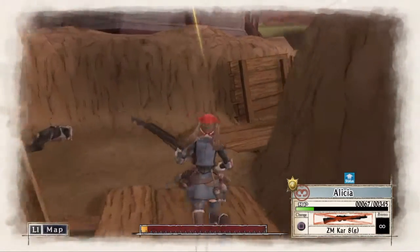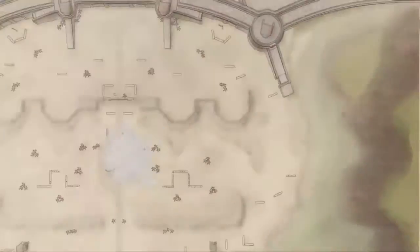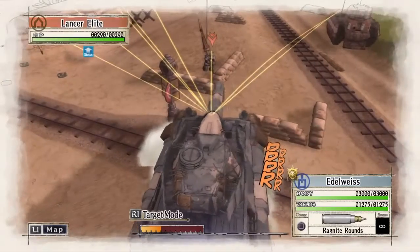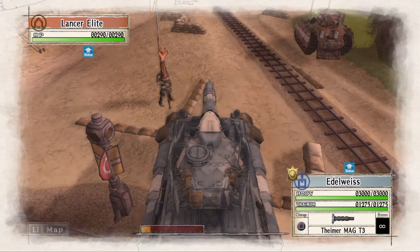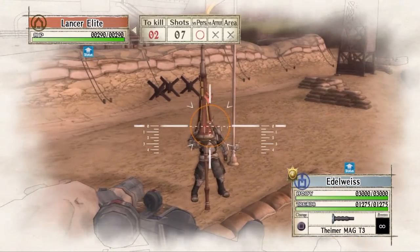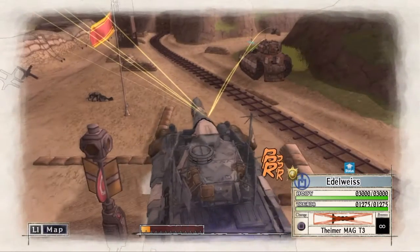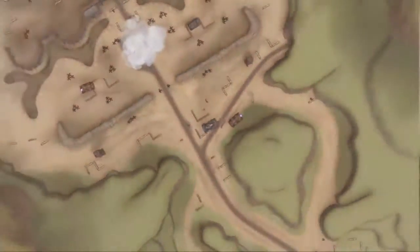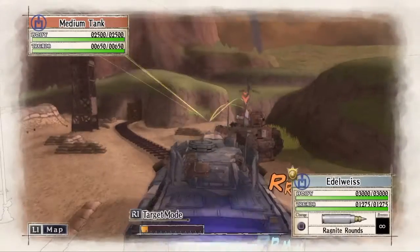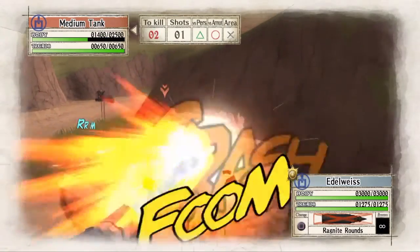The two enemy aces in this mission happen to be along this right path here, so Alicia will help take one of them out on the way to the third switch. Now we are going to take the Edelweiss and knock this Lancer guy out of cover so that we can kill him in one hit with the gun. We need the Edelweiss on the right side here in order to take out the enemy ace tank as well as to provide more smoke cover for Alicia in turn 2. For the rest of this turn we are going to move the Edelweiss as close as possible and take out this tank on the right.